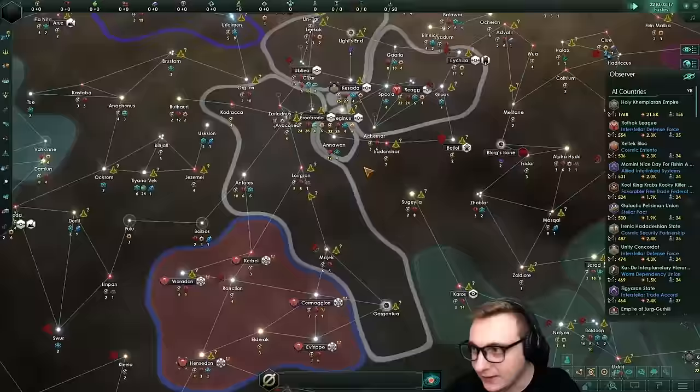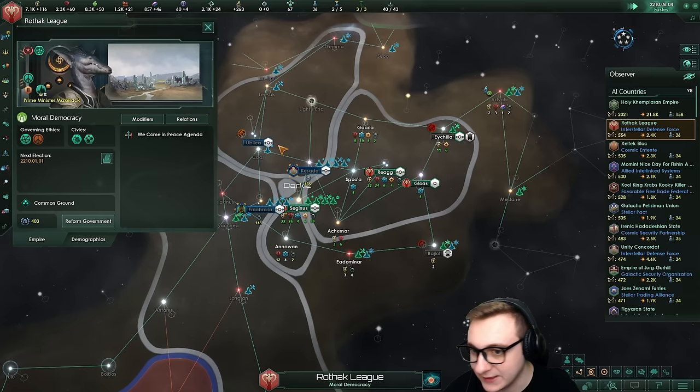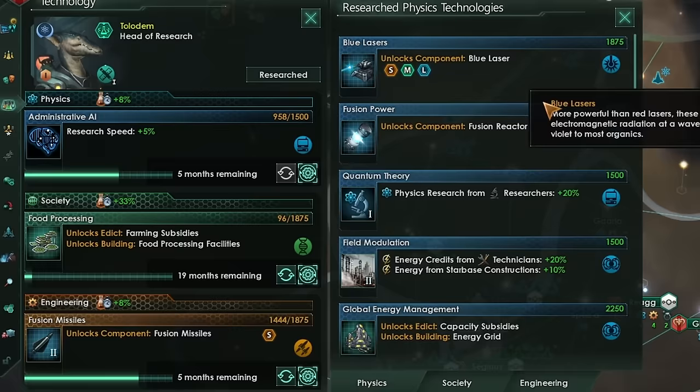Year 10 - we do have some new leaders. The Unity of Concorda are going Pleasure Seekers, Fanatic Pacifist, Catalytic Processing - not following at all what the leader picked. This is just a randomly built empire, but they got lucky with more planets than the other two federation members, getting all three near them. So they're just going to zoom ahead. They've already got 40 corvettes, standard corvettes. The techs they pick are quite interesting - research speed is pretty good, they've already got a bunch of techs.